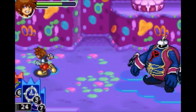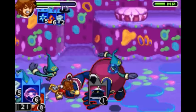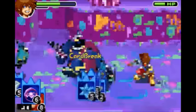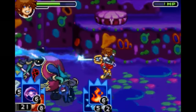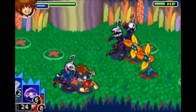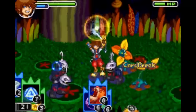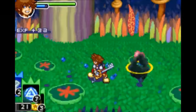Next is Aqua Splash, which requires Blizzard, Fire, and Aero. You shoot water out of your keyblade, similar to how Dumbo attacks. Next is Quake, which requires Gravity, Simba, and any magic card. It deals a good amount of damage to all grounded enemies, but it will not work on flying ones.